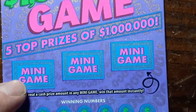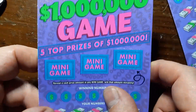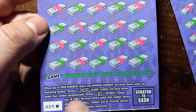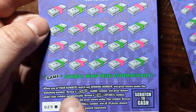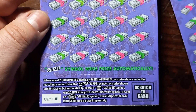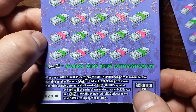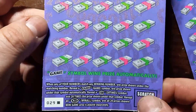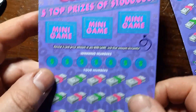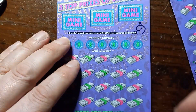Let's try the Million Dollar Game. There were five top prizes of a million, but I think a couple have been hit so far. On this one it's a number match — reveal the game symbol and win the prize underneath automatically. A 20x multiplier symbol would be great, and the all-burst is a win-all symbol that plays the mini game area separately. We're looking for cash amounts and the dollar sign.